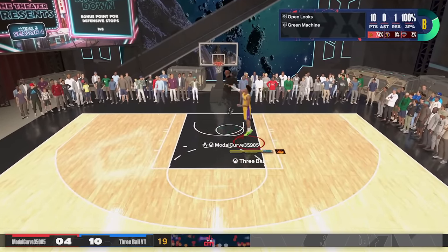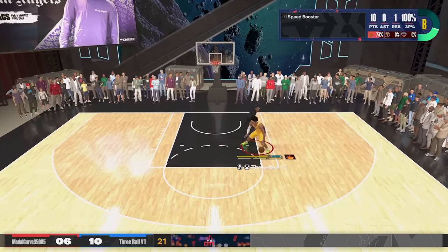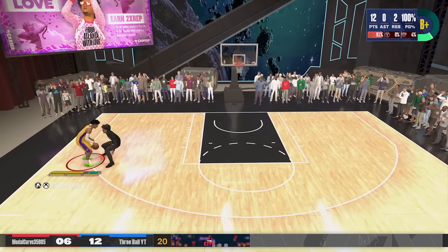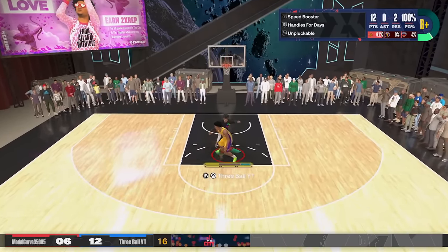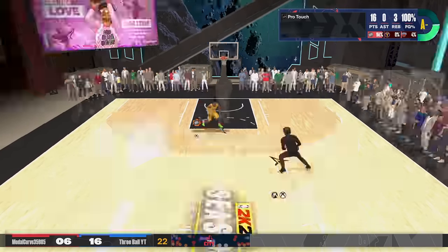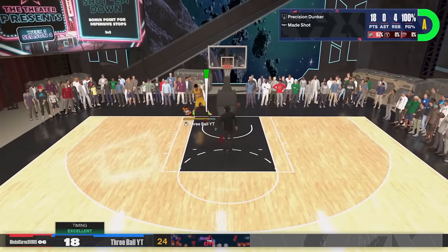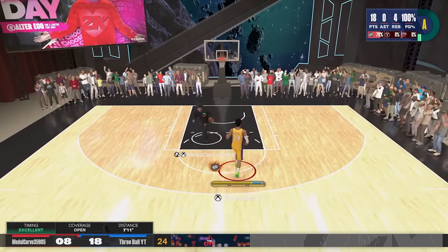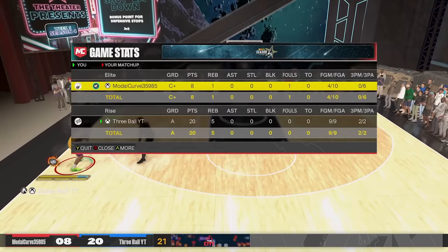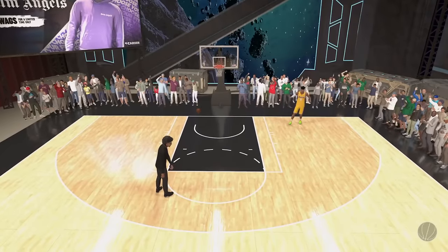I'm up four to ten right now. I haven't gotten a block on this build once — my block is like an 87. If y'all have tips to help me get blocks, let me know. Let me shoot a post fade — we gotta go Kobe on them real quick. We're going to act like we're posting up and then shoot a mid-range. That's great separation. I just made that — I know he's pissed. I'm about to go perfect in this game — can I go perfect for Kobe? We went perfect for Kobe! We'll take it.